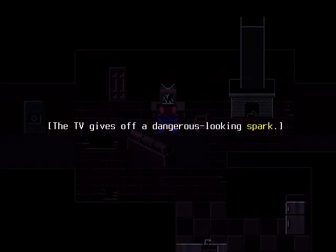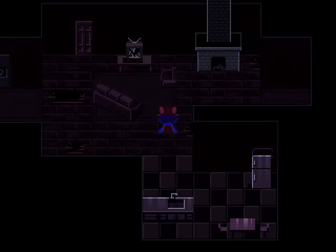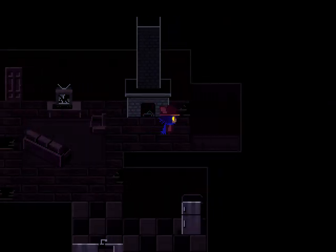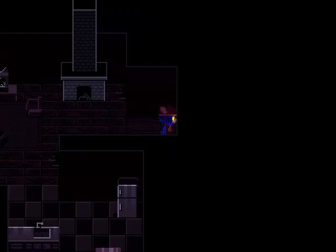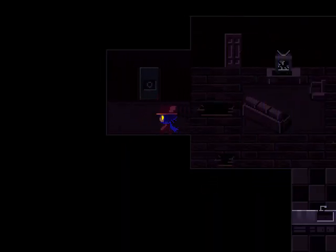TV gives off a dangerous-looking spark. I don't want to hurt anyone. So we're not gonna... I don't think we should use the TV remote. Oh, we used the TV remote. Dry branch - used it to start the fire. Wouldn't the fireplace look like it was never used? Perhaps it could be lit. I know - it could be incredibly lit. That door's locked. Lit AF, as they say. That looks like a receptacle for a lightbulb. I dig it.